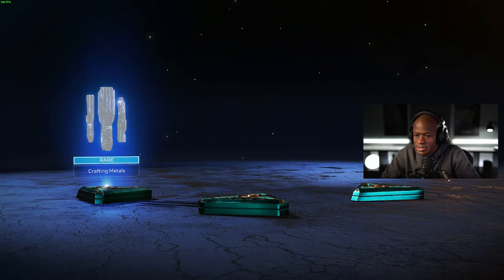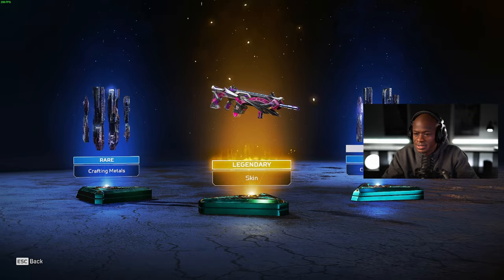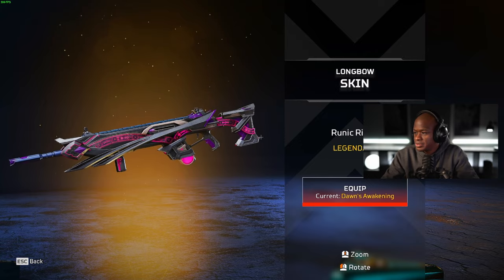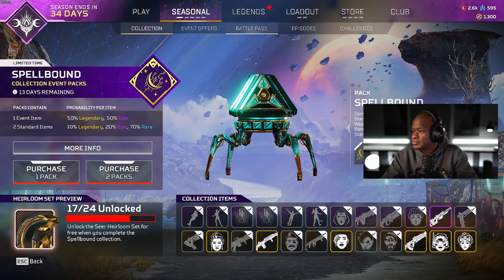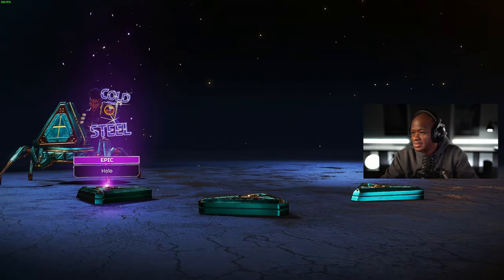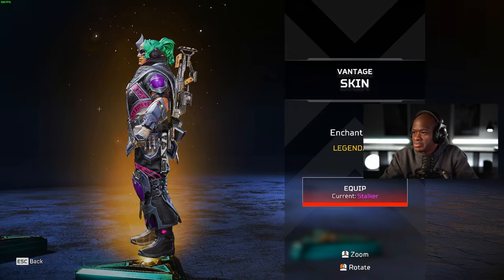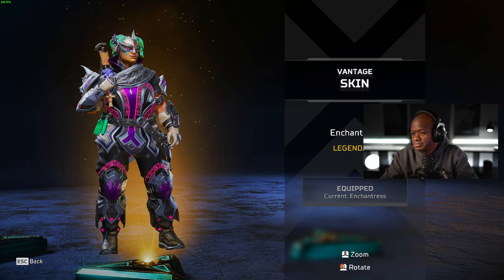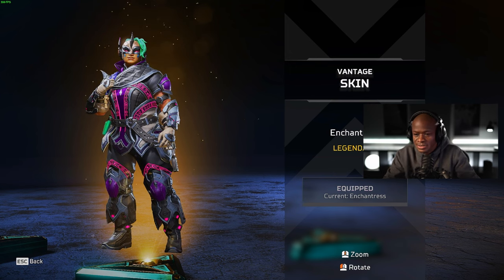Gold — we got the Longbow, it's all right. This is the Vantage one, actually we will equip that. Gold — I like this Vantage skin, I really like this Vantage skin. I don't know what it is about it but I definitely like it. Yeah, we'll equip that. She's got a bigger body.